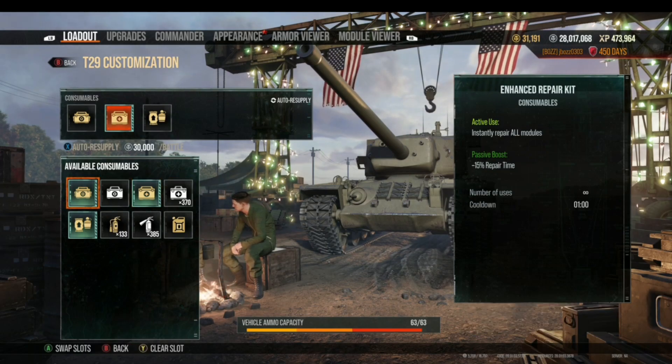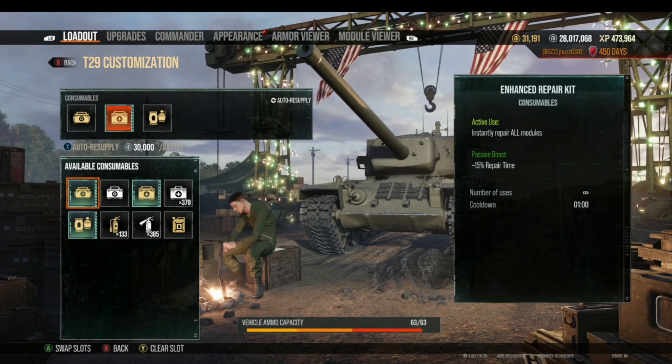There are actually eight different types of consumables that you can pick from, and you can put them into three different consumable slots on your tank.